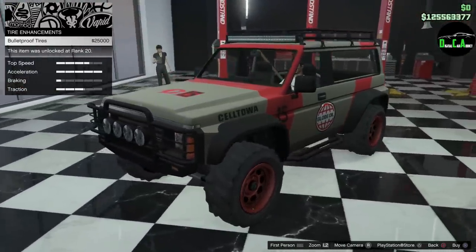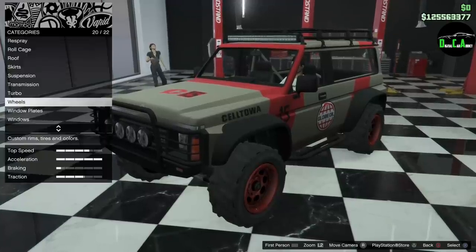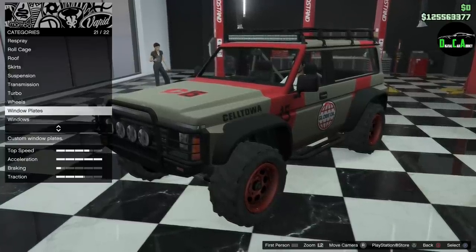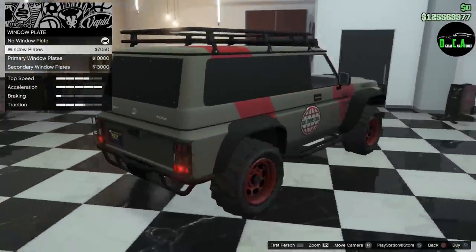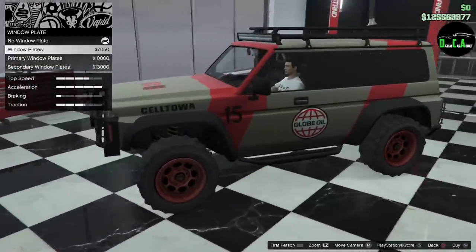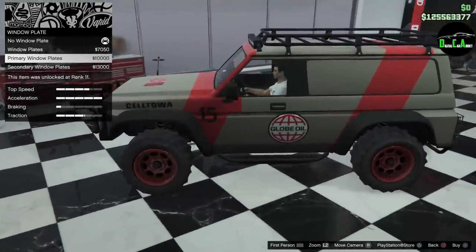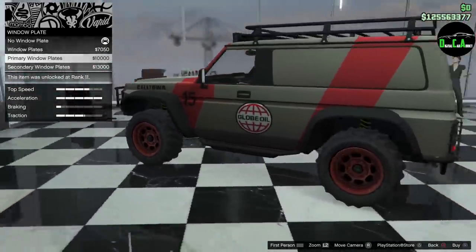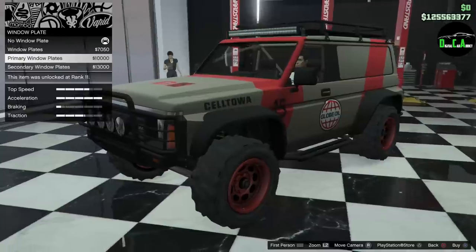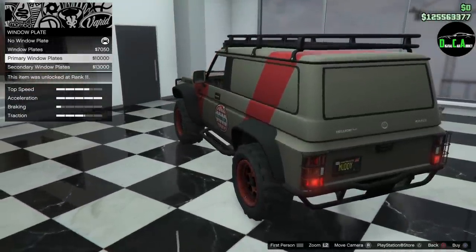Leaving bulletproof tires off for now just in case we want to try a glitch in the future — speed glitch people will know what I'm talking about. We got window plates — wow, not sure why you'd want to do that, but I wonder if it actually gives you the armor. The livery transfers over though, which is kind of cool.